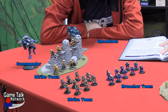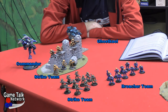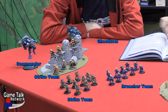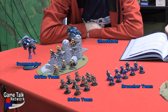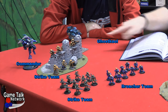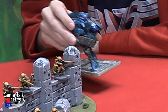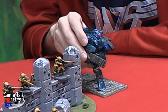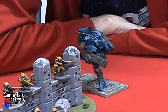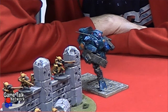Strike team here - those are the fellas with the long rifles. Breacher team here. Ghost Keel is on this page. His fusion blaster and fusion collider are 18-inch range - a little shorter but it packs a wallop.